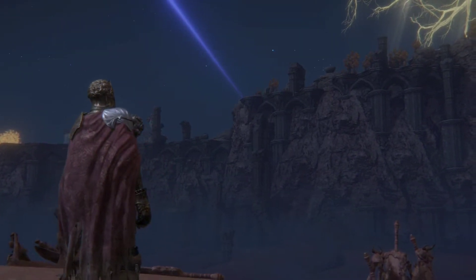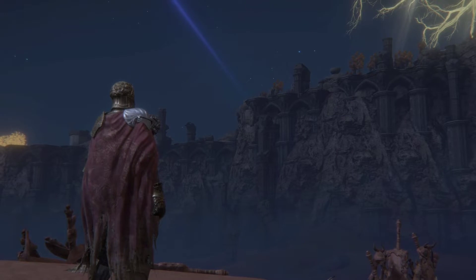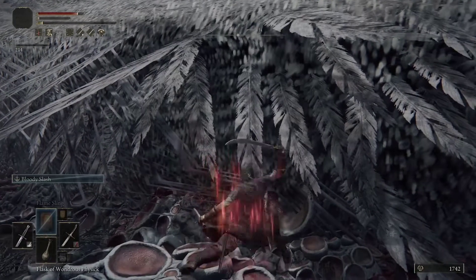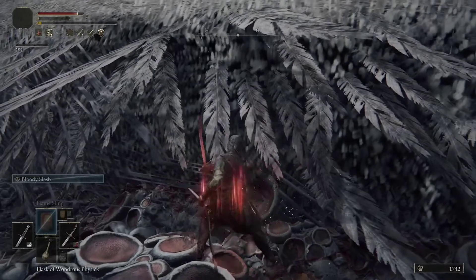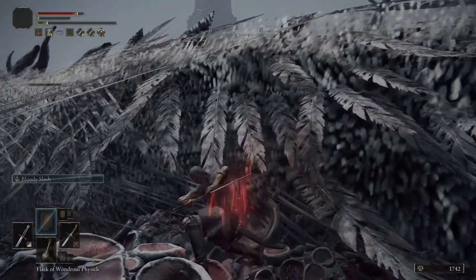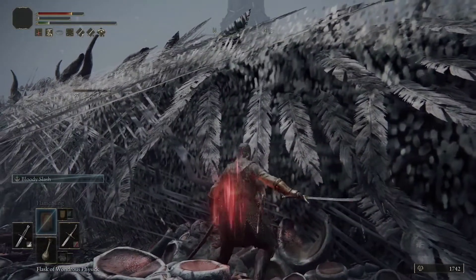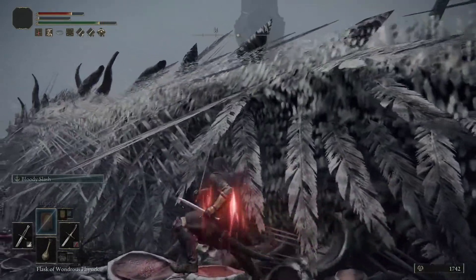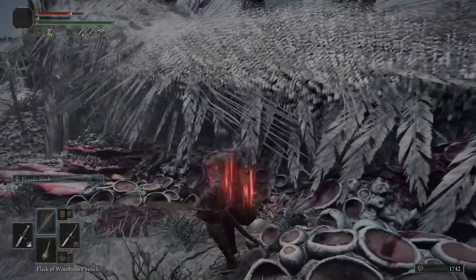You can even find arrows and a bow, so using a bow and arrow will help. You can use Rotten Breath, which is a dragon incantation that you can get from the dragon church cathedral. Or you can just keep summoning the little minions and letting them fight him all the way to the end, all the while running around.